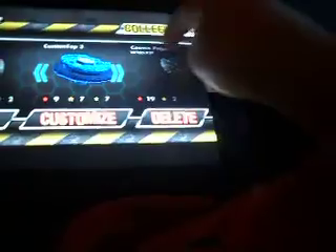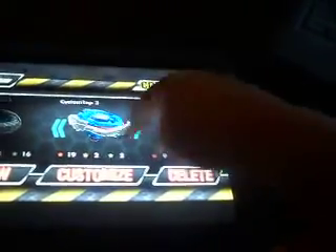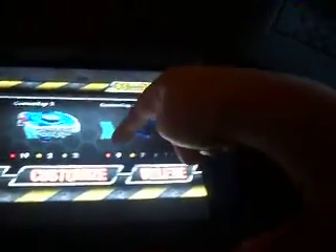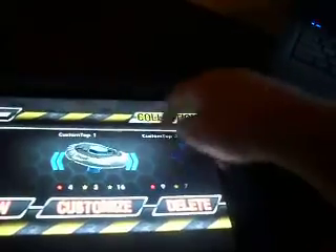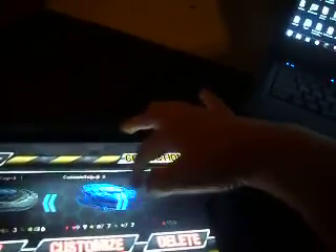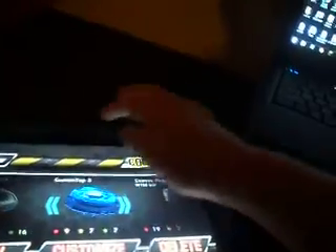Okay, 16, 19, 7 - this has the most defense, most attack, most stamina. Custom - okay. I do have custom. We're gonna delete custom top two because Cosmic Pegasus in custom top two is just the exact same thing - 19 attack, 2 defense, 2 stamina. Delete - be gone! You're not useful anymore. 3, 3, 16 / 4, 3, 16 / 9, 10, 7. Alright, defense.